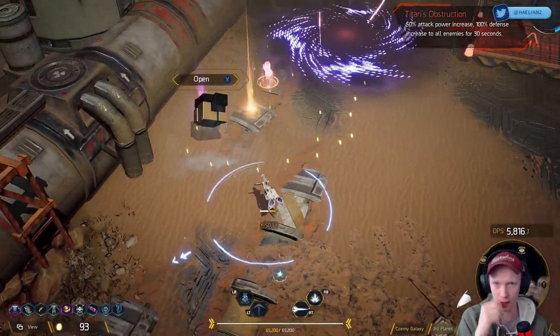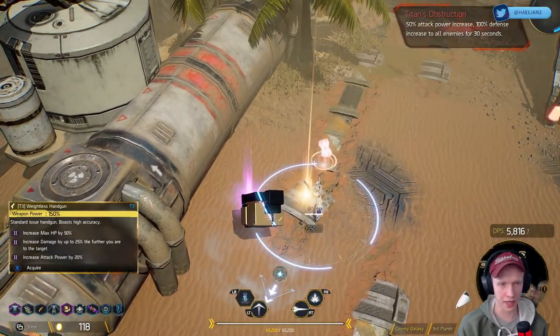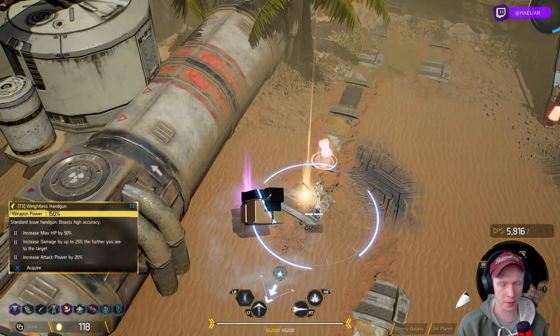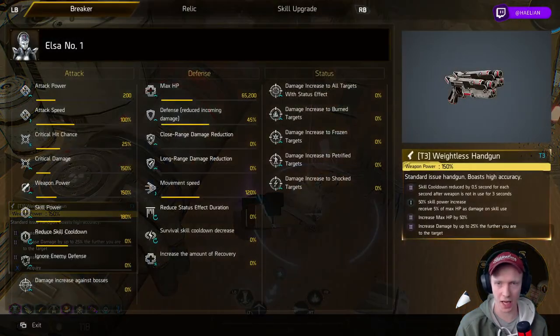Oh another legendary! Serenition handgun — boasts high accuracy, same as my current one in terms of tier. Increase attack power by 20 percent, HP plus 50 percent, increase the damage by up to 25 percent the further I am from the target. I think ours is better, ever so slightly.